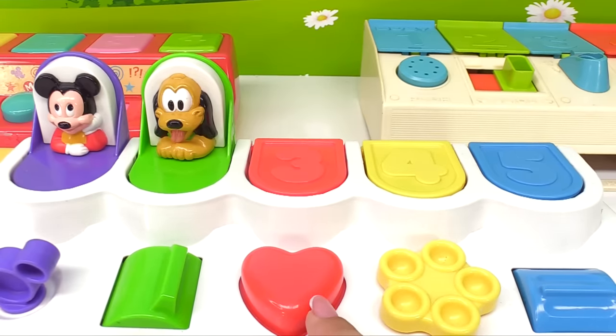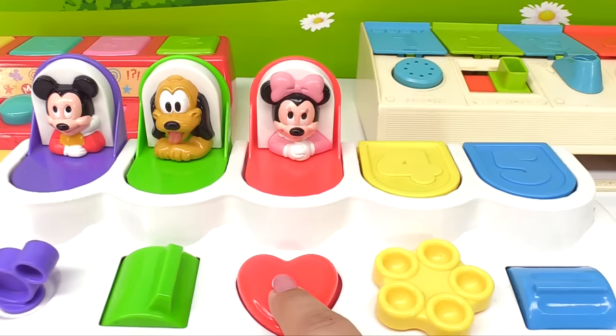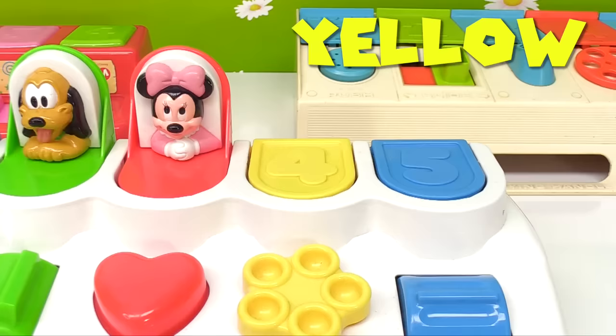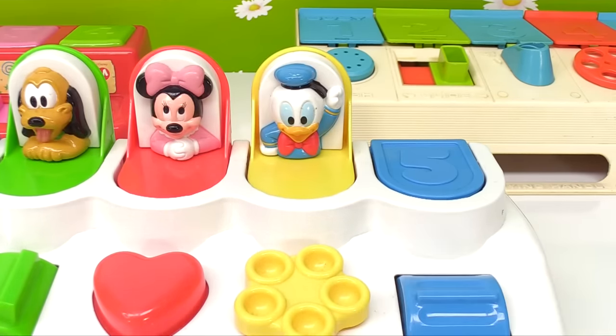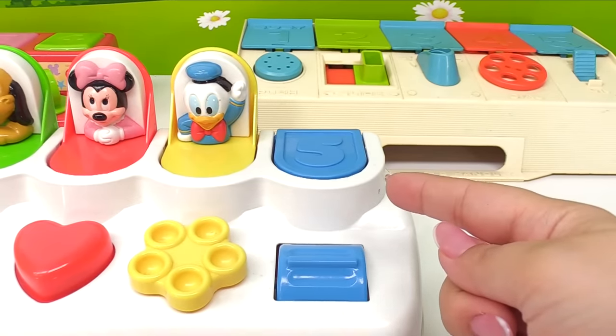Here's number three and it's red. Look, it has a red heart button — this one you press. It's Minnie Mouse! Here's a yellow door and we have this dial we have to turn. It's Donald Duck!